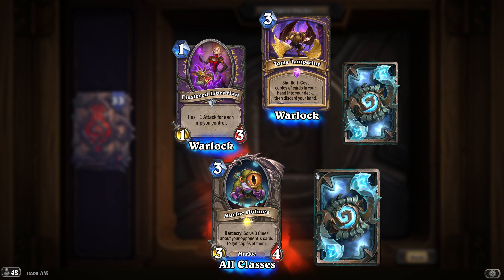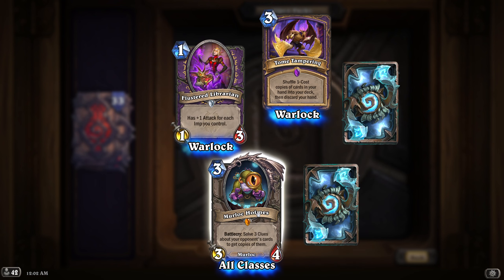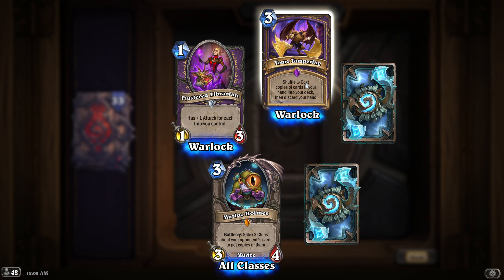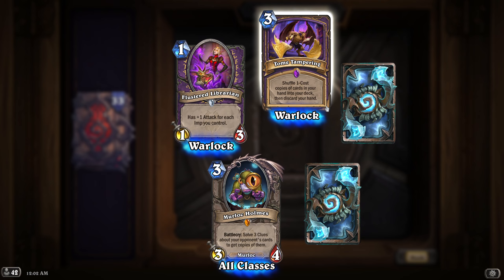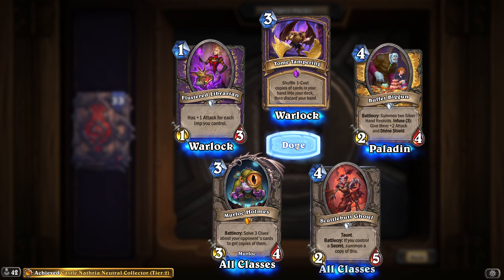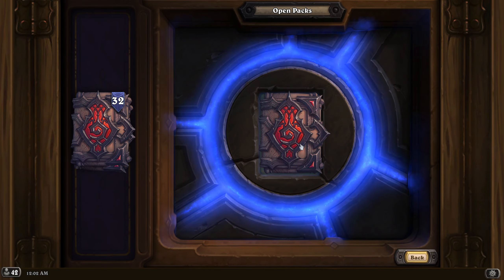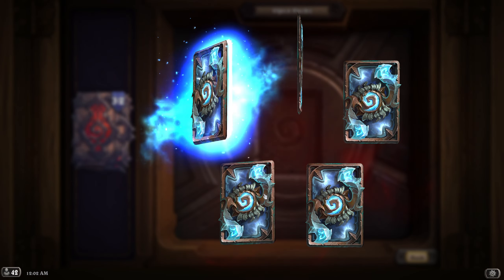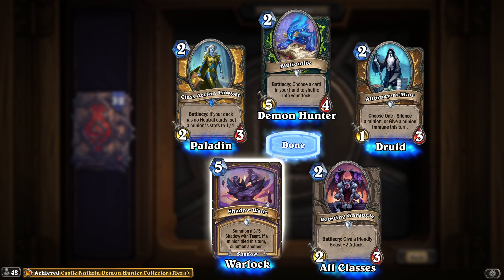Legendary! Wow - solve trick clues about your opponent's cards to get copies of them. That's cool. Warlock, Warlock! Oh that's cool. Shivel, one cost - copy cards in your hand into your deck. Okay, that's cool. I like this. Nice. Only 4 or 5 legendaries I think - 4 I guess. That's a cool one. Warlock - summon a 3/5 Shadow Demon with Taunt and that, summon another.